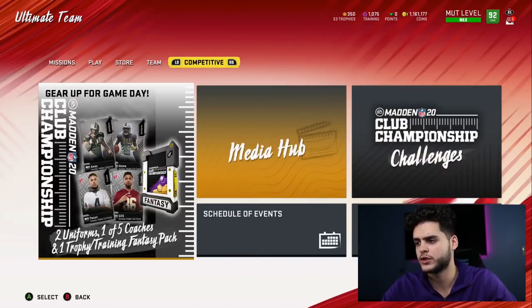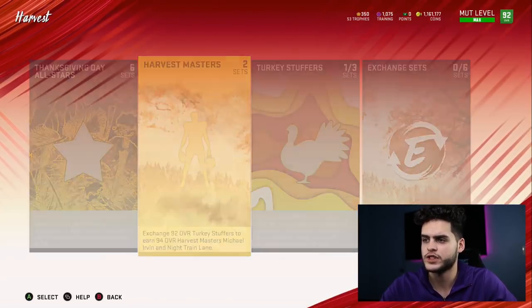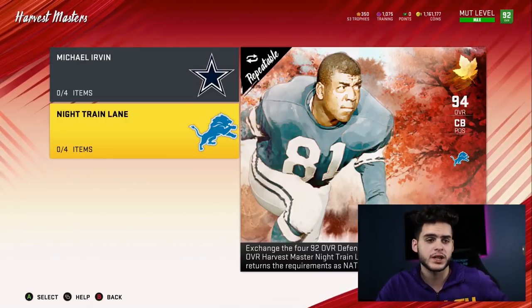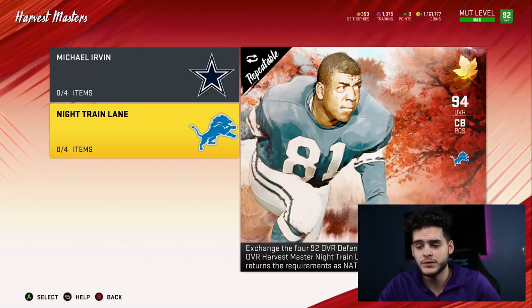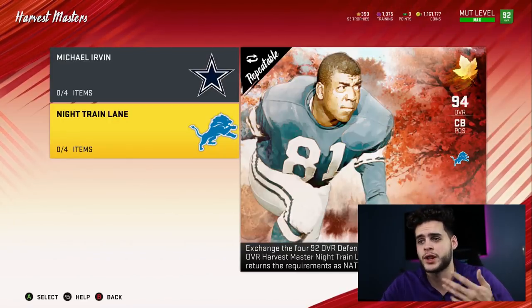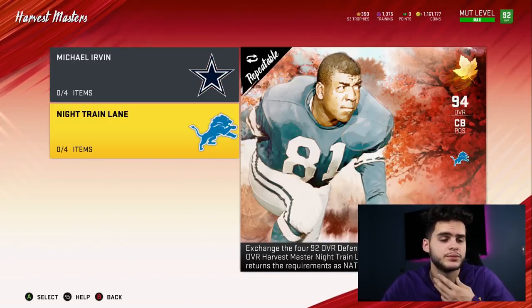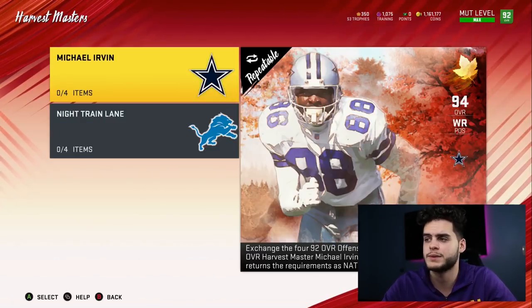First and foremost, let's go over the sets. These are the Harvest Master sets — we've got Michael Irvin and Night Train Lane, both 94 overall. They're obviously great cards. I'm going to pick up both most likely. Michael Irvin is slightly preferred for his stats, but from a position standpoint I like Night Train Lane more. For the average team, I'd probably go defensive and pick Night Train Lane, but for my team I want Michael Irvin.